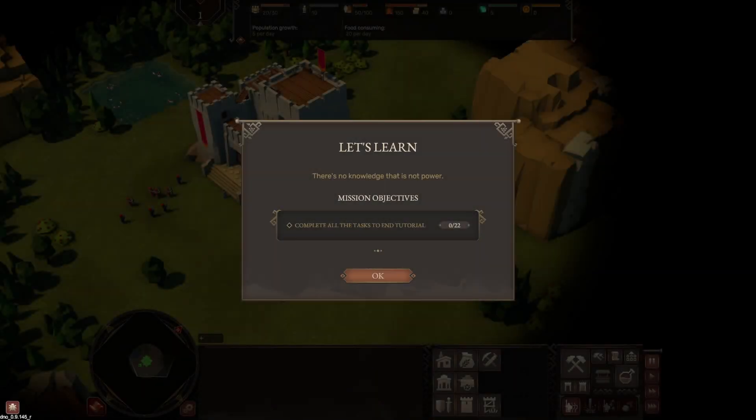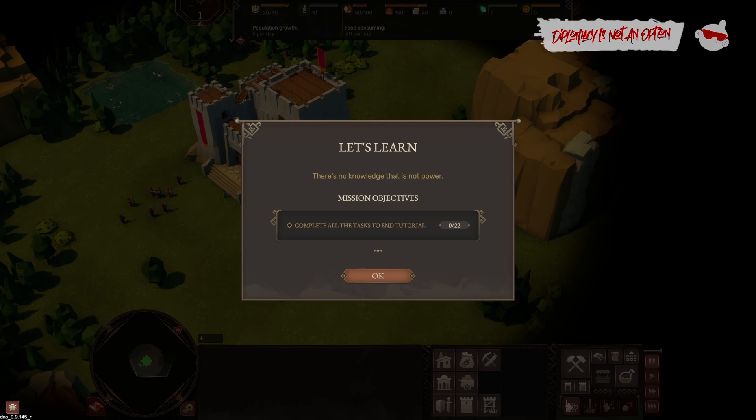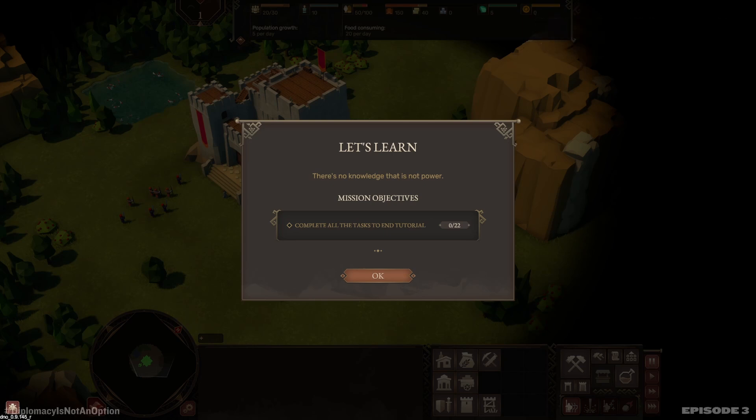Hey everybody and welcome to Diplomacy is Not an Option, a different kind of horde survival game that's currently in early access and coming out later this year under 1.0 with a massive campaign. They were nice enough to send over a code for me to check this one out. I've had this on my radar for a little bit, and with my current obsession with games like They Are Billions and Cataclysmow, which are both horde survival RTS games, I figured it was probably a good time to check this out.